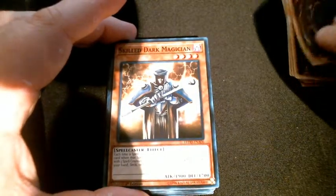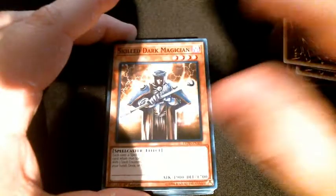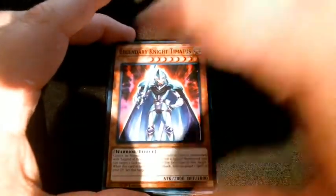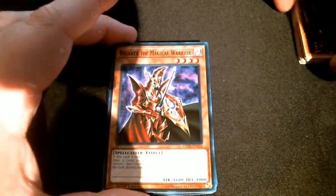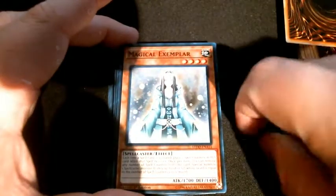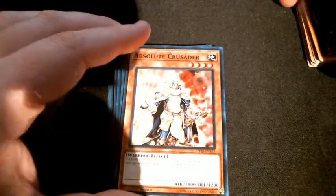Magician's Rod is definitely essential to help find your Dark Magical Circle or anything like that. Skilled Dark Magician — I don't think anyone really ever plays that — and then the Legendary Knights, which are the reason this deck exists. Probably won't build a deck with them but will use some of their stuff. Breaker the Magical Warrior — a nice defensive card. Magical Exemplar, Big Shield Gardna — doing the standard Yugi deck style. Absolute Crusader is also pretty nice — when your opponent special summons a level five or higher monster, special summon this card and destroy that monster.